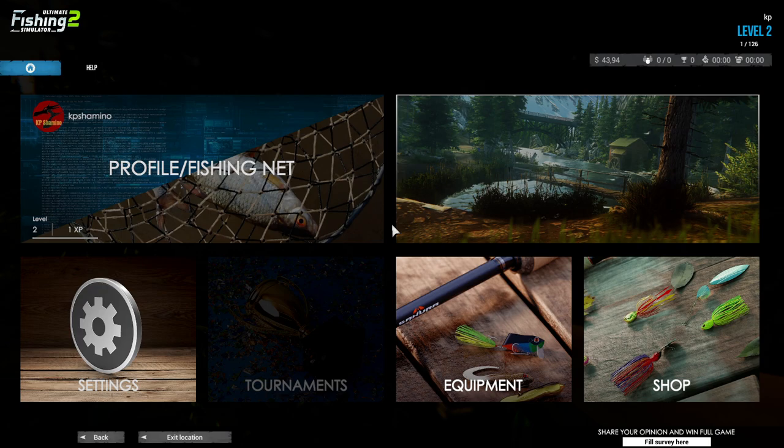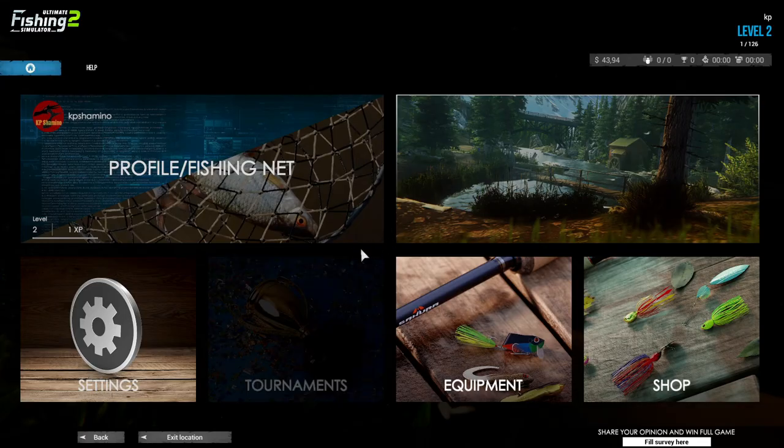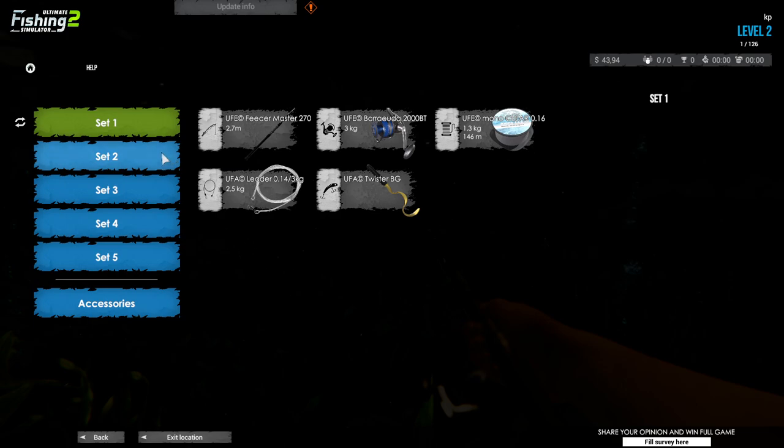Now I'm going to talk about the drag system. There's not really a problem with getting spooled since you can get gear back, but if you hook a very nice fish you cannot land it because the fish is gone if you break your line. I tested the drag setting and it works - I don't think it worked in the beta but it works here. A golden rule in every fishing game applies.